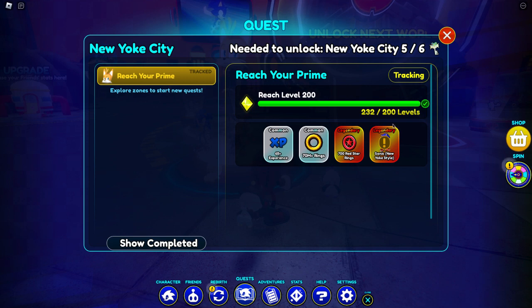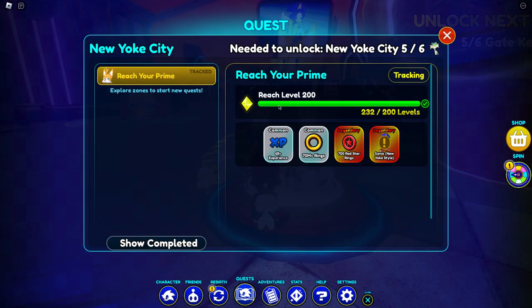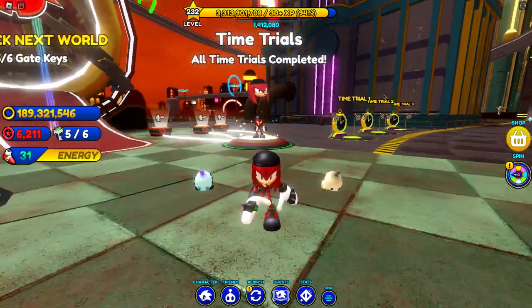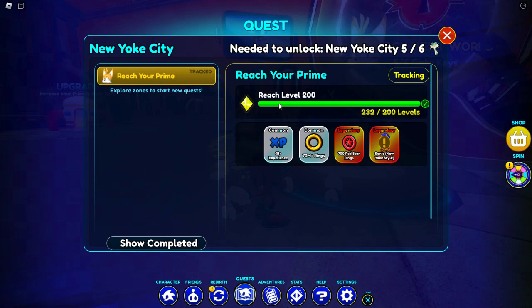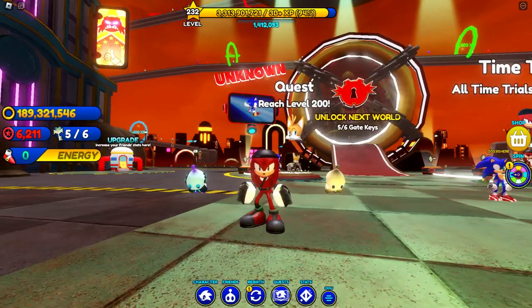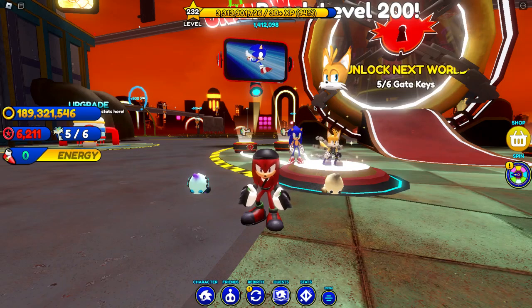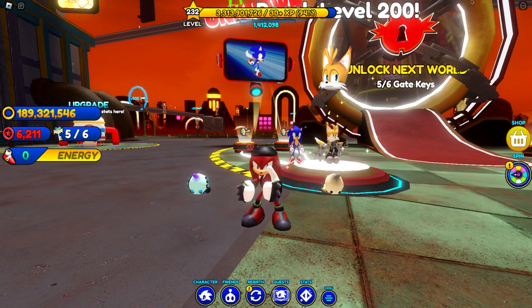It should give me it instantly because I am level 232 — I'm more than enough. Maybe I have to get to level 300. I'm not sure, because you guys can see I only have one more key. This is just rigged, because I literally can't do this even though I already passed level 200. I don't know if I need to get 300 or 400, but that's just crazy how I can't do that. So guys, I guess I'll just end the video here, because I don't know what I was supposed to do. I won't know what the next world will look like. It is unknown right there. Hopefully you guys can help me tell me how I can pass it. Peace.